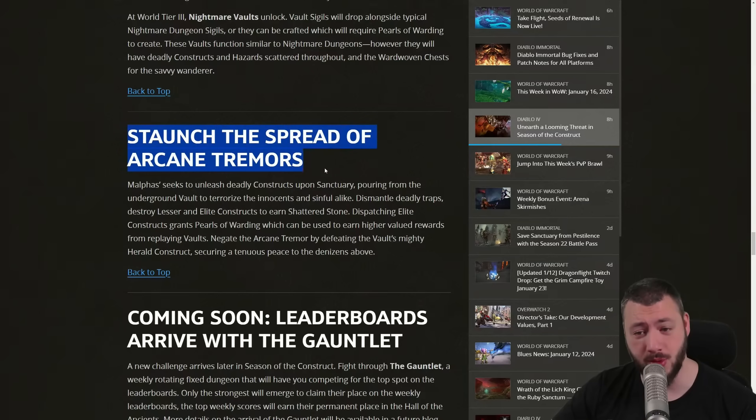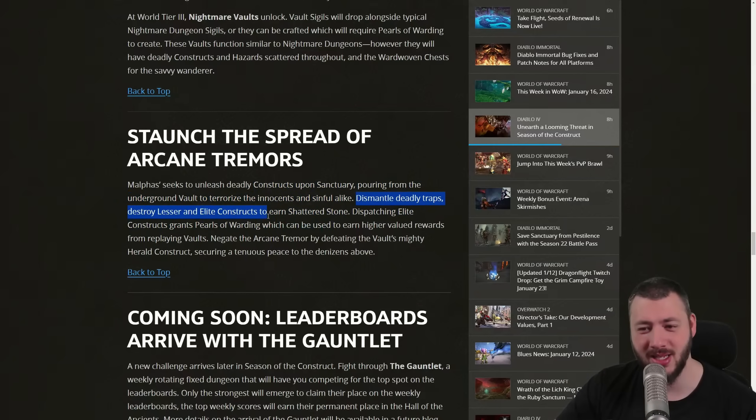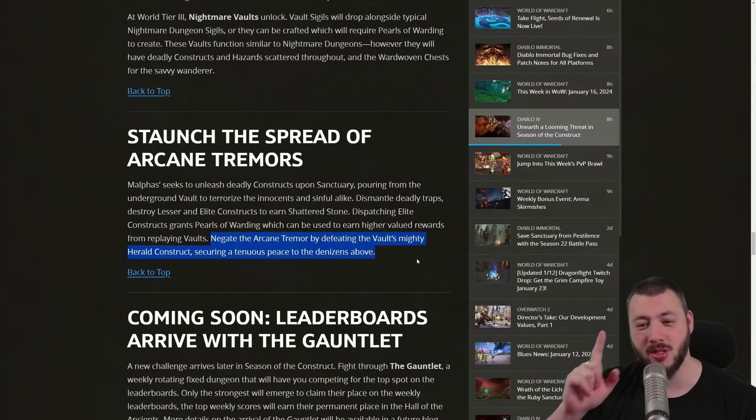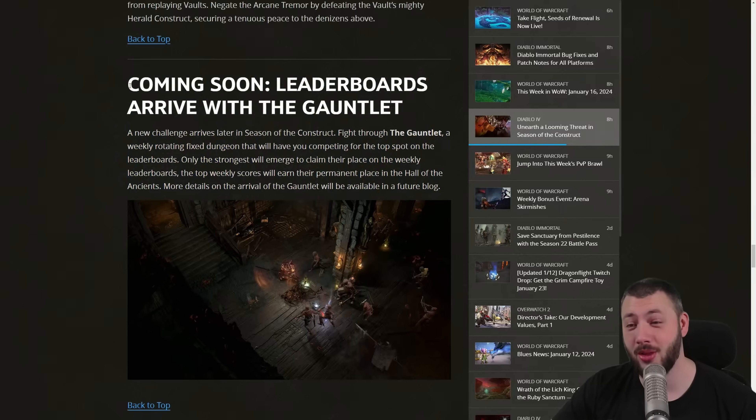On top of vaults, we're also getting Arcane Tremors, found throughout Sanctuary. As it sounds, they're going to be like the malignant tunnels — you dismantle deadly traps, destroy lesser and elite constructs to earn shattered stone. Dispatching elite constructs grants Pearls of Warding, which can be used to earn higher value rewards from replaying vaults. You negate the arcane tremor by defeating the vault's mighty herald construct. So arcane tremors are the new malignant tunnels with constructs, and my base assumption is they'll be a great way to level.